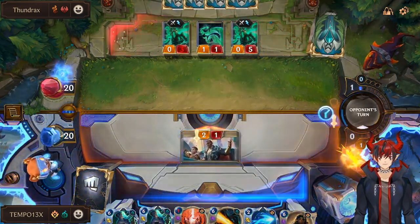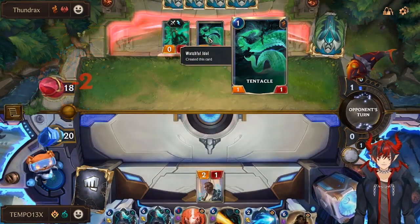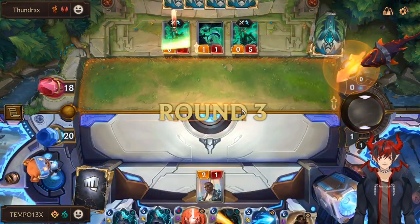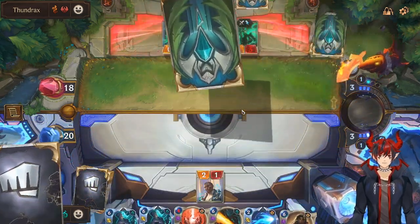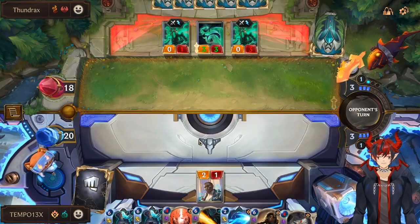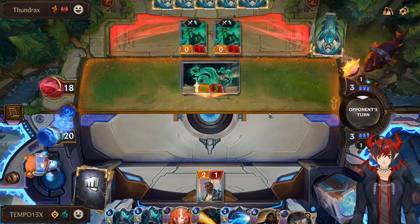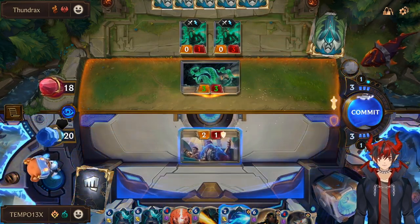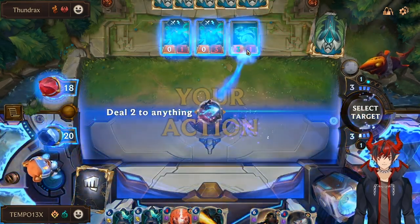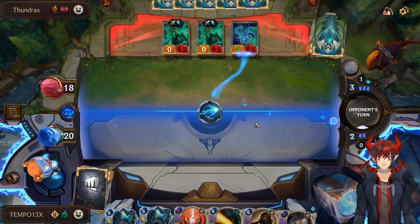We have plenty of removal. We could do Hextech Transmogulator — that could turn a tentacle into something weak — or we can do Assembly Line for units. We'll swing. This thing is going to be a 3/3 next turn. Double Idle is a scary opener. Why are you attacking? That makes my job kind of easy — I'm gonna go ahead and finish that off with a Mystic Shot, and then next turn it's only gonna be a 2/2.